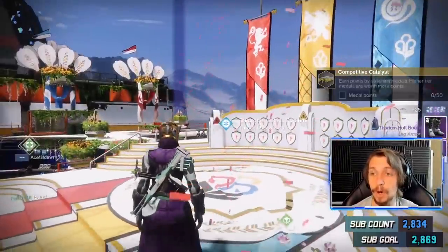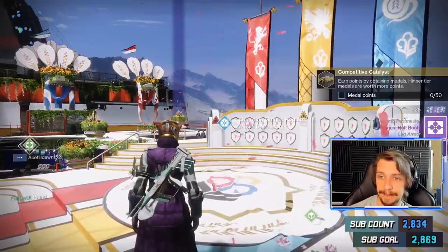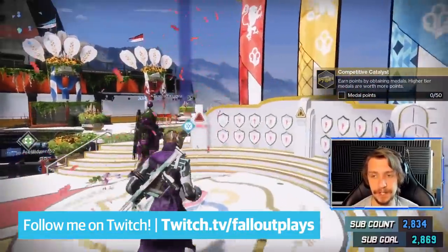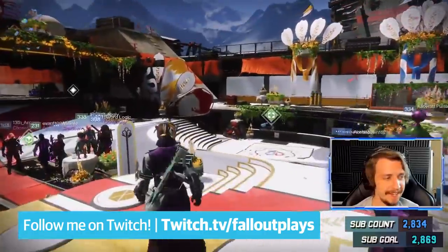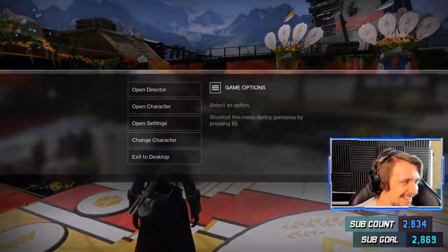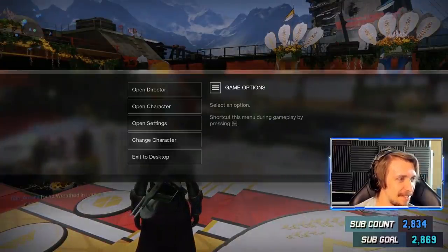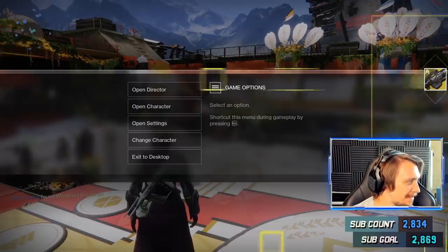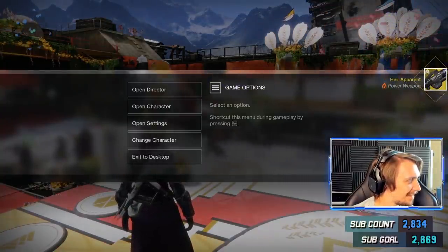Team Warlock, baby! Dude, I got the catalyst to drop for the heir apparent. I just turned in the medal and it gave me the exotic catalyst. Yeah, bro — he just gave it to me. Did you guys get it too? Fallout?